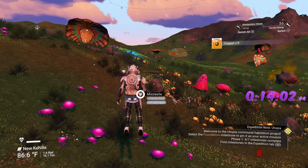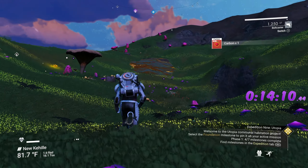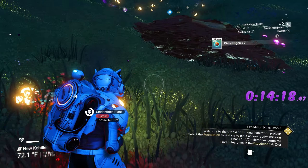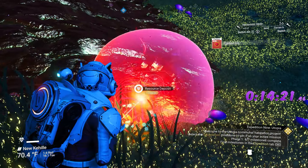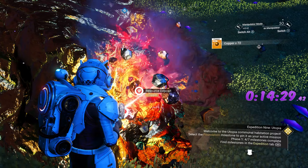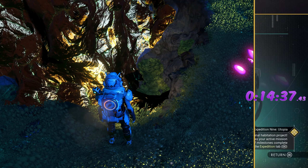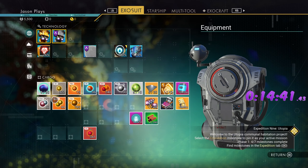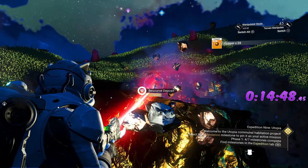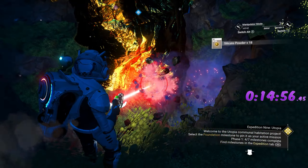There's another one over here — look at that, we are rocking and rolling! We're only 15 minutes in — such a good start. Now, this is a very lucky start; you might not have this much luck. Let's start refining our ferrite dust into pure ferrite so we can fix our ship, then refine all this copper. 700 copper! We are set — that's going to give us around 400 chromatic metal, so we're good for the next two planets.